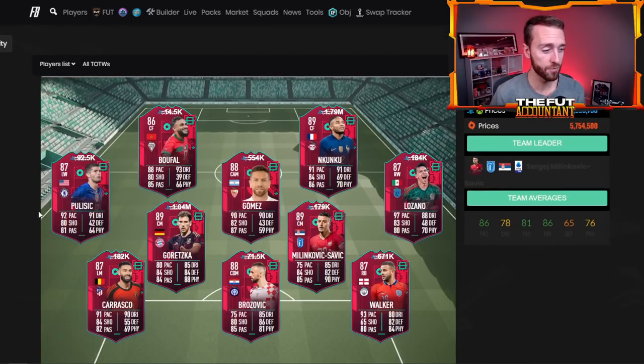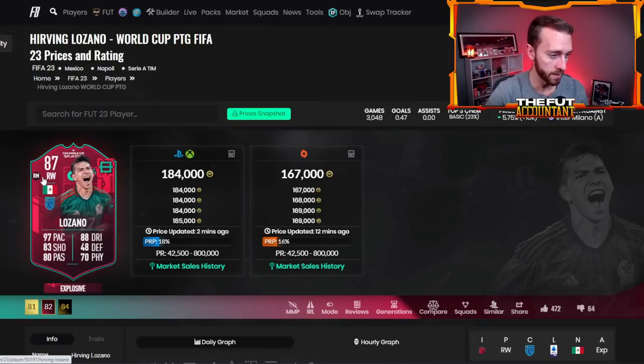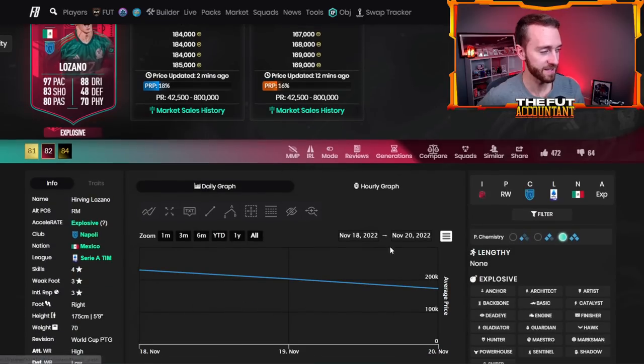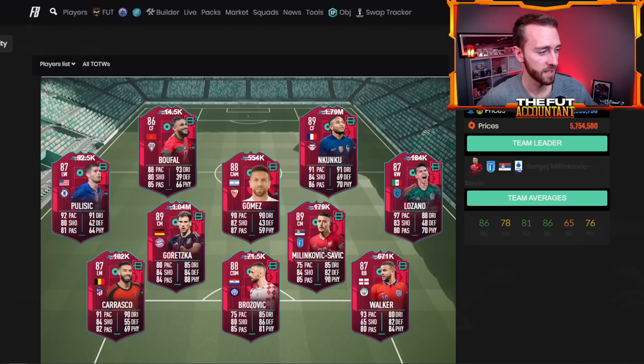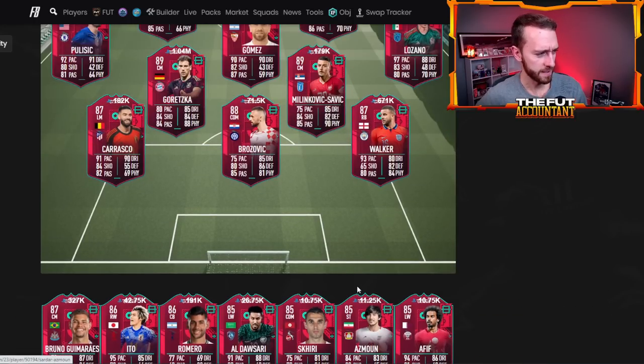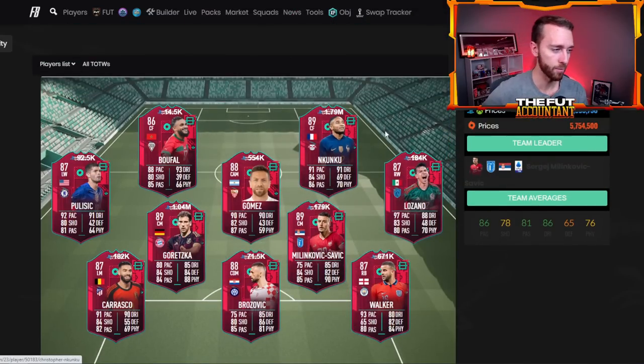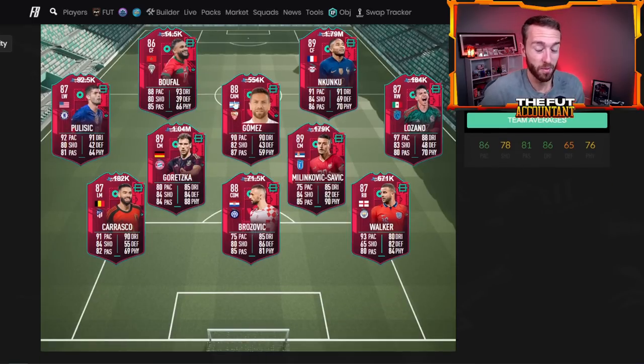The only card I would recommend not investing in, or being very careful with, is Chucky Lozano — because this card has compensation supply incoming. It was mistakenly not released in packs for the first couple of hours on Friday. Also Buffon — it's Lozano and Buffon that were mistakenly released. Be careful with those two because they've got more supply incoming. But watch the other card prices — they'll probably just have a little blip today and then keep going up.